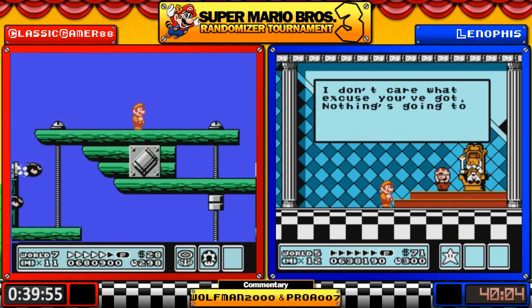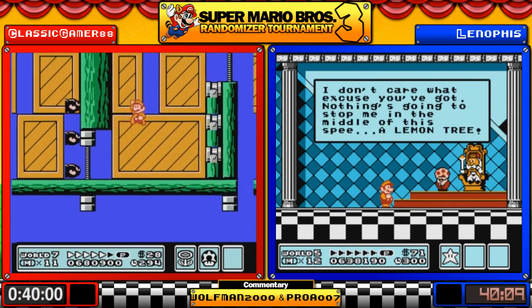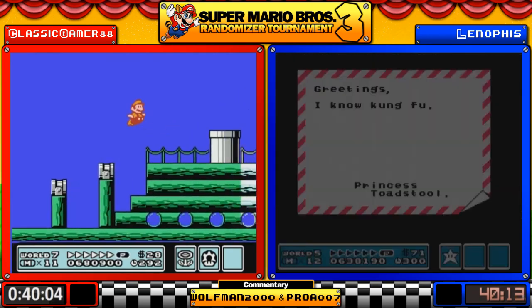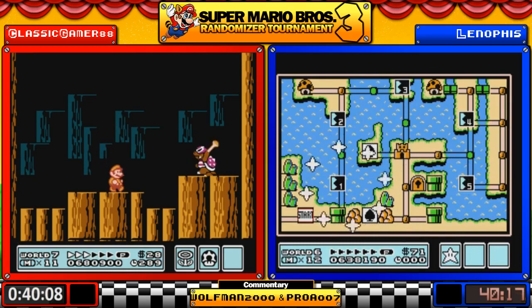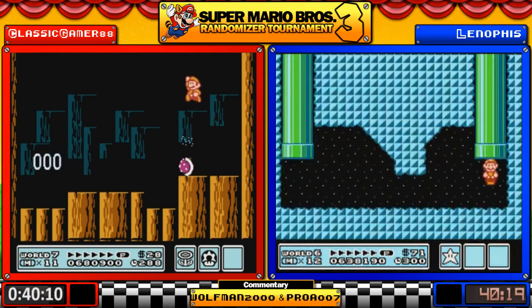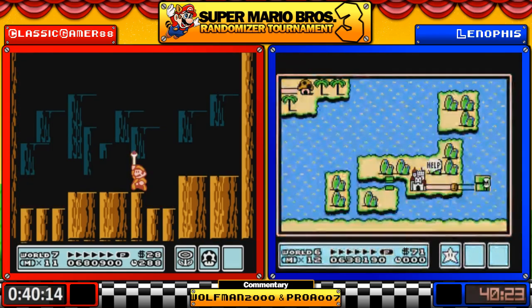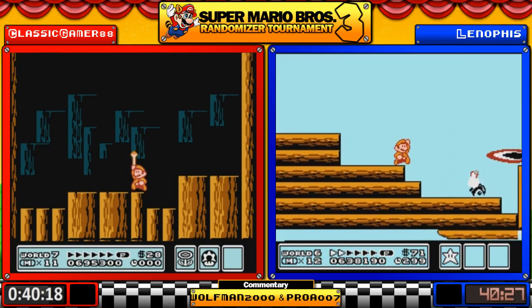Now the World 2 airship. Still potential for vanilla in World 8 — we've seen very little; we haven't seen regular tanks, the navy, the air force, or 8-1. One-hit kill for Roy — Classic is on his way to Bowser at 40:13.